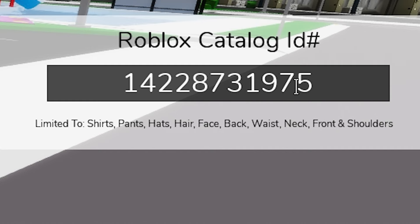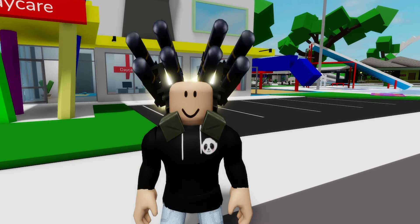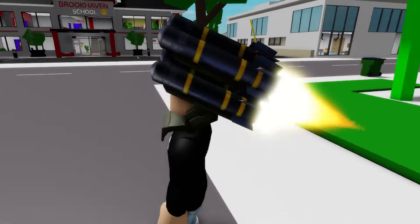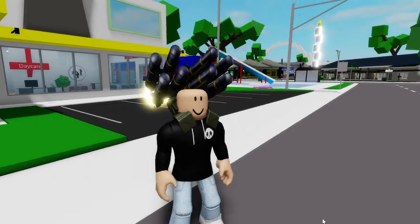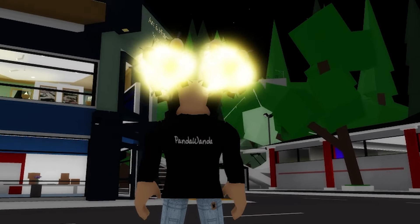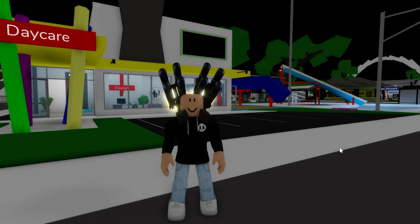Next, if we write ID code 14228731975 it will allow us to get this limited time Clutch Missile Launcher, which is a shoulder accessory published exclusively for Amazon Prime Gaming members and allows you to blast inbound threats. Take a look at all the energy in the back, especially at night time.